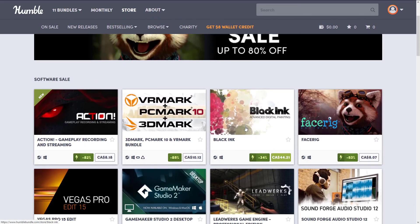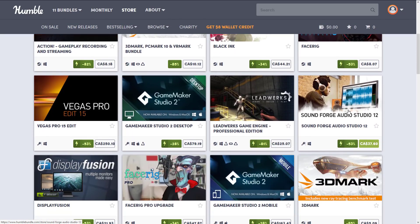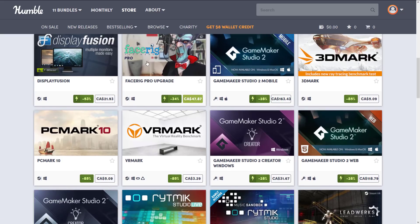There are also some other pieces of software on sale I didn't focus on: benchmarking software, gameplay recording software, and Sound Forge Audio Studio — similar in scope to Audacity. We've got Display Fusion for multiple monitor support. There's also FaceRig — this one is strange because it's not the professional version. The non-pro version is mostly for creating avatars for chat. There is a version relevant to game developers for facial capture and remapping to polygonal models, but I don't think this is it, so be very careful and don't assume you're getting full facial animation for game development.